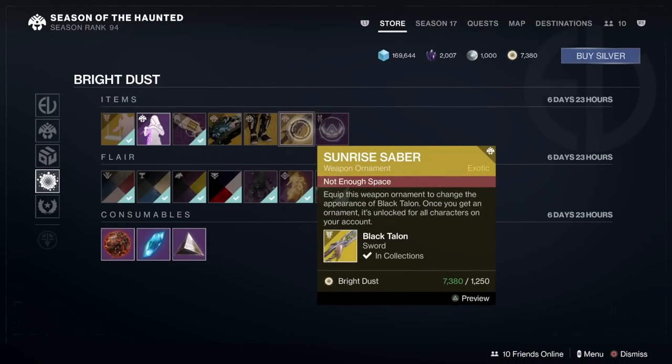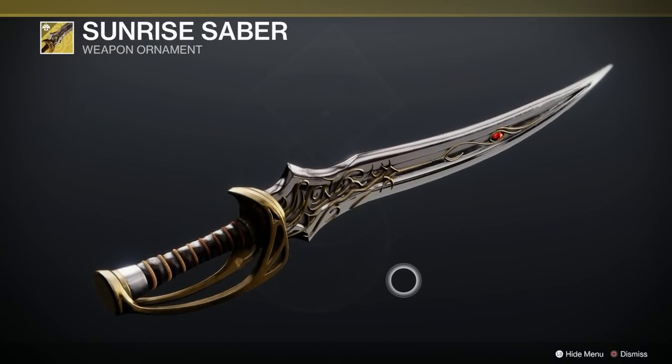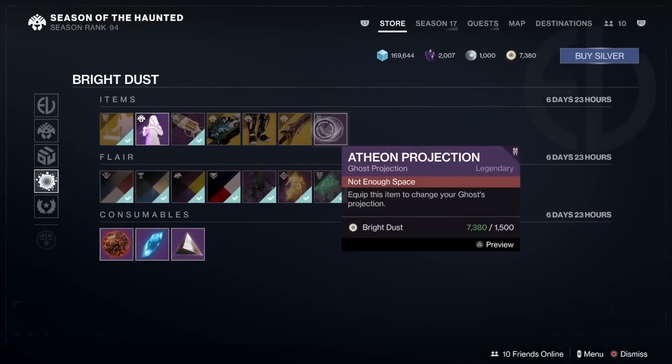Then we've got the Sunrise Saber for the Black Talon, which is a very swashbuckly ornament — excellent, that's nice. How much is that? 1,250 — not bad.